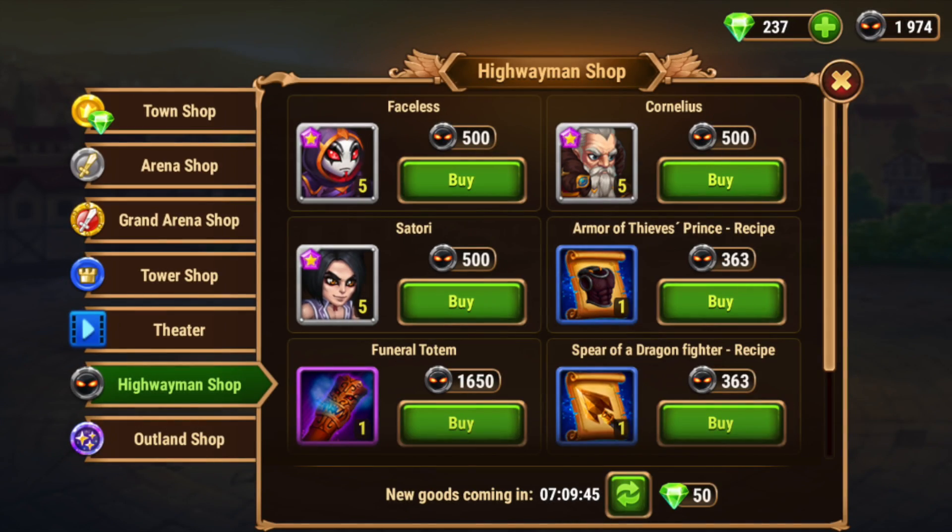On the mobile version of the game, the Highwayman shop, you can purchase Faceless's Soulstones for 500 Highwayman coins. You should be able to get enough every day to buy at least one of these three heroes: Faceless, Cornelius, or Satori, if not all three. So if you're looking to get heroes, Faceless might not be a bad choice depending on the team that you're trying to build.